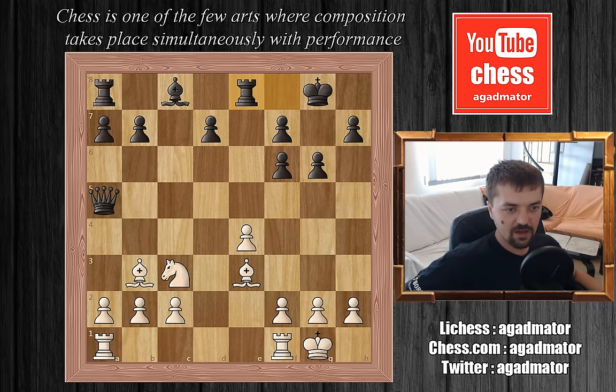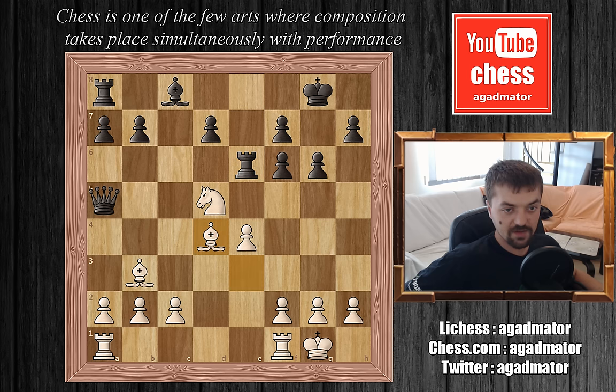Chernikov plays rook e8 and Rashid defends the e4 pawn actively with knight to d5 — the pawn can't be captured because of a knight f6 check. Chernikov plays rook to e6, and Rashid plays bishop to d4, again going for that f6 pawn. We have king to g7 defending the pawn, then rook a to d1 activating the rook, d6 preparing to develop the bishop, rook to d3 preparing a rook lift to f3, bishop to d7, and now rook to f3 — again going for that f6 pawn.